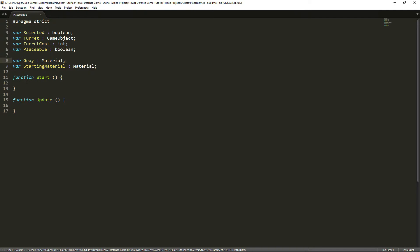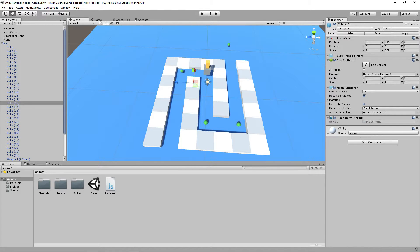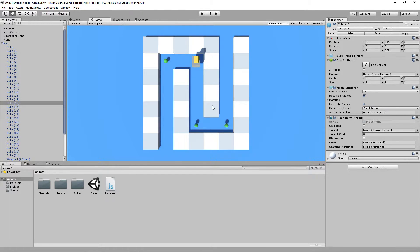Now that we've created all of our variables, let's jump into the Start function. Here we want to make sure that 'placeable' is equal to true — since at the start of the game there won't be any turrets on our cube, placeable needs to be true at the beginning. Next, 'startingMaterial' needs a material at the start, so we're going to use GetComponent to get this cube's first material. The reason we're doing this specifically — rather than just changing it to any old color like gray — is because of the checkerboard effect we've added so we can differentiate each individual cube. Instead of having to change it for each and every single one, having a startingMaterial to instantly retrieve it works perfectly.